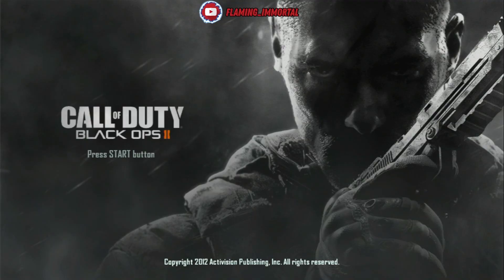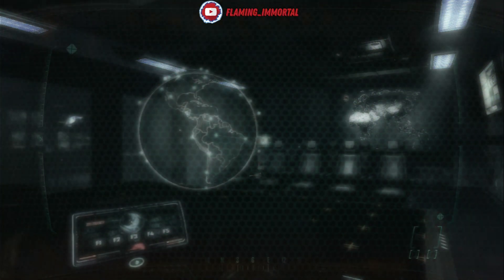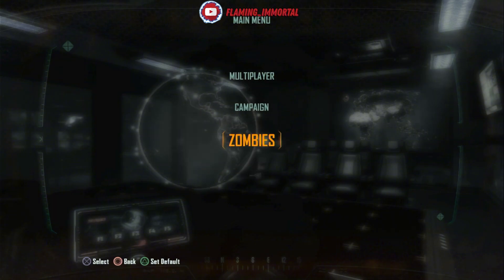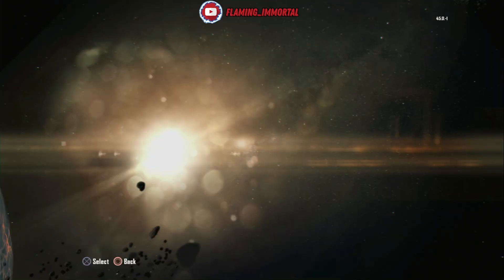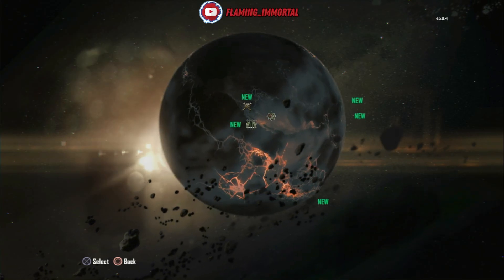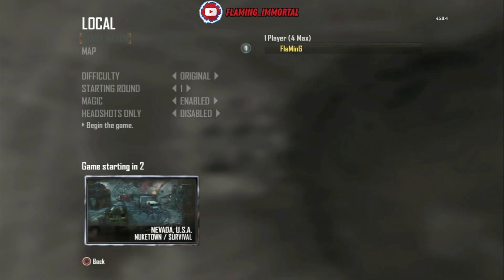Go ahead and load up Black Ops 2 — there it is loading up. Once it loads, I have no mods booted so it takes me straight to the main page. I'll head to Zombies since I've got a zombie DLC. Each DLC except Nuketown gives you one zombie map and four or five multiplayer maps. All DLCs will appear, but you'll only have access to the ones you've installed — there's Nuketown Zombies, go ahead and load that up.